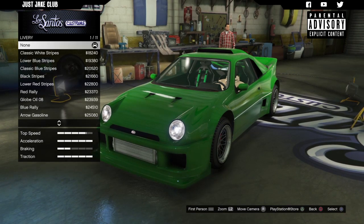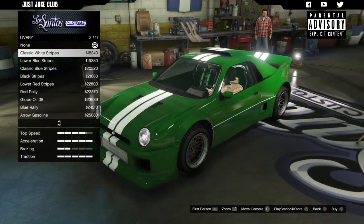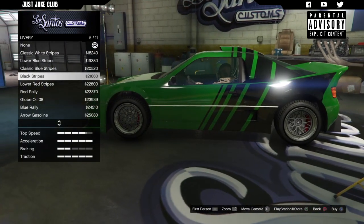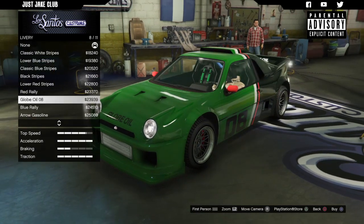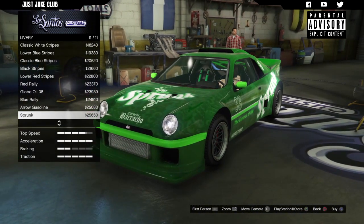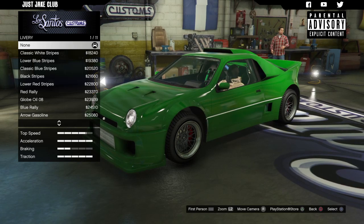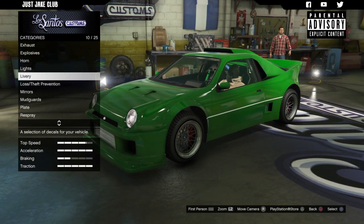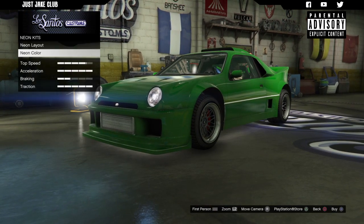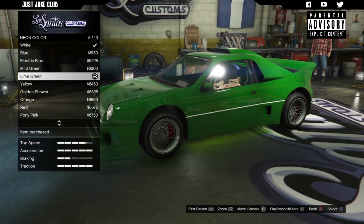I'm quickly jumping back to the liveries to see if any suit this color. The classic white stripes don't really suit it, and blue and green should never be seen together — that's a no. The black doesn't look too bad but I think it looks better without. I'm going to leave the livery off. I'm actually really liking the green as a plain color — putting a livery on it would ruin it. Instead I'm going for a neon kit for that street look, going front, back and sides with lime green neons. That looks cool, so I'm going with lime green for the neons.